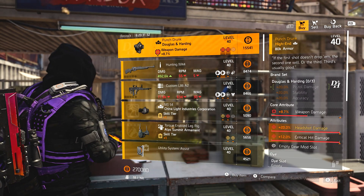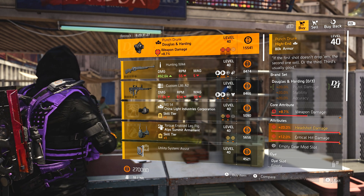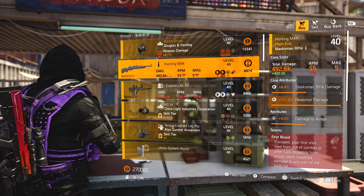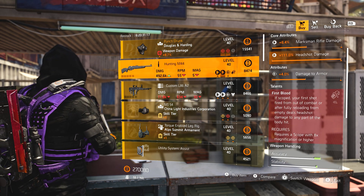Moving on to Campus Settlement. We've got Punch Drunk with weapon damage, headshot damage, and crit damage — that's a pretty strong, god-roll there. Definitely worth a pickup if you're needing that; it's the best piece so far. Hunting M44 with max headshot damage, damage to armor, marksman rifle damage, and First Blood.